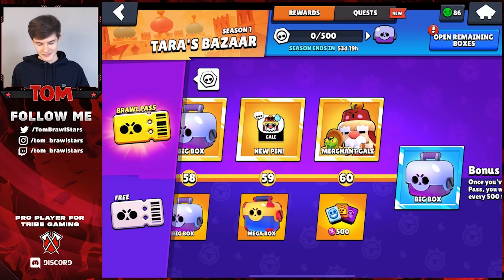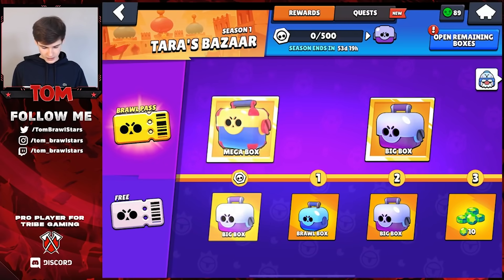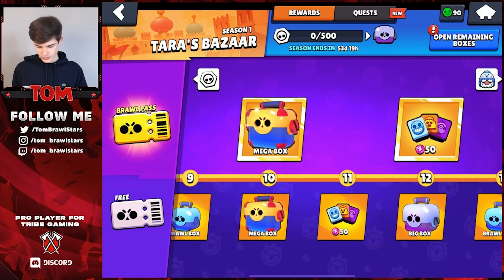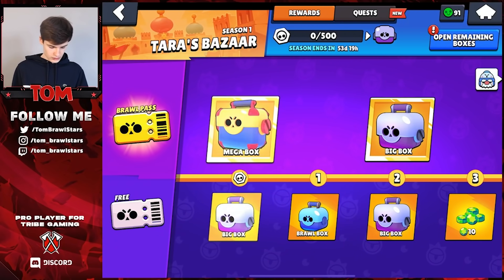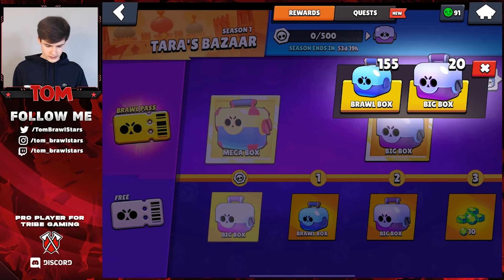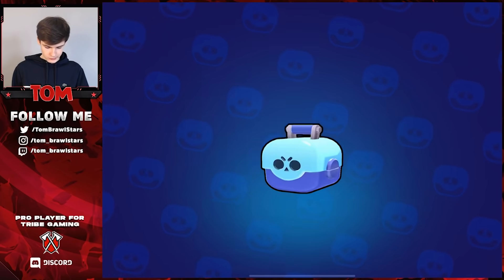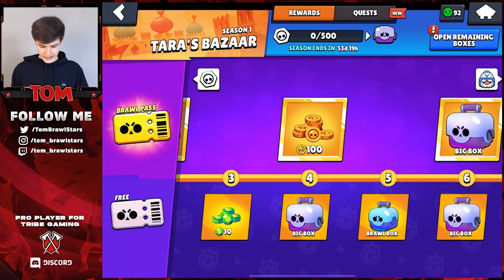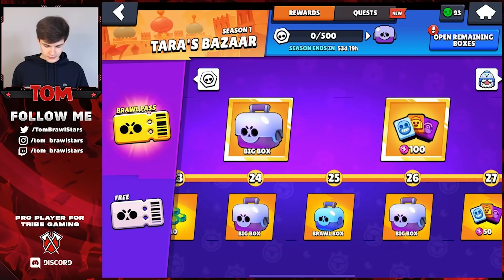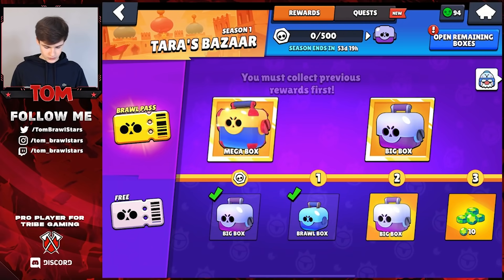We've already completed the Brawl Pass — GG easy, pay to win. That cost around 2,000 gems to max it. We have a lot of boxes here but we're actually going to try and max out Gale. Let's open these Brawl Pass boxes from the lower tiers since you can't get those boxes in the top tier anymore. Hmm, we didn't claim him — okay, you have to actually claim him first. I started opening boxes thinking we already claimed Gale.